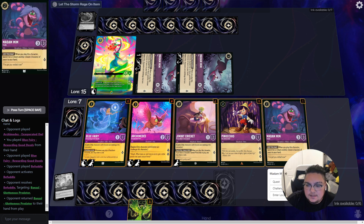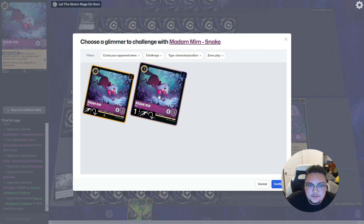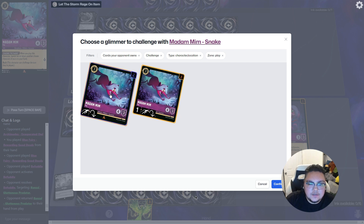We can use one Snake to challenge a Fox — that Fox has one damage so it can take two damage and die.